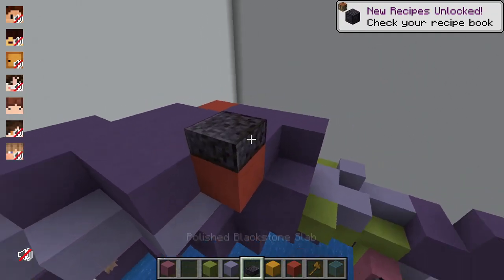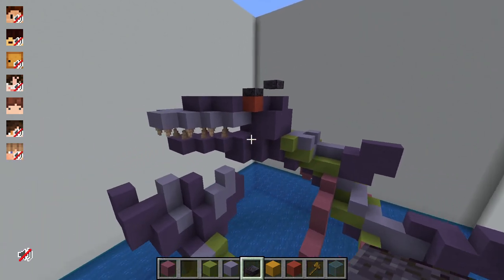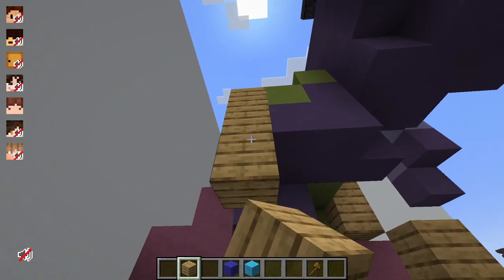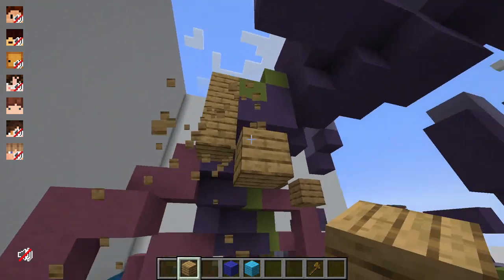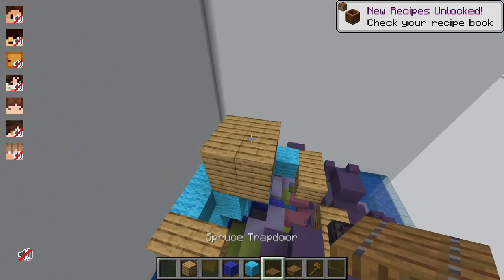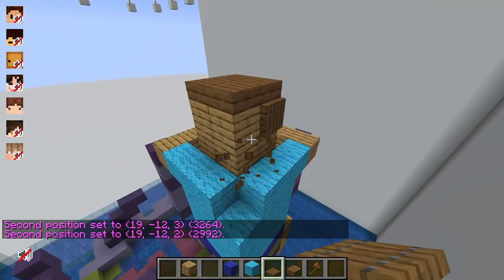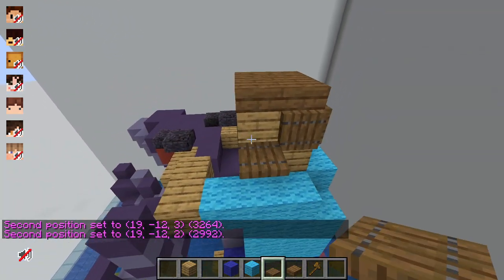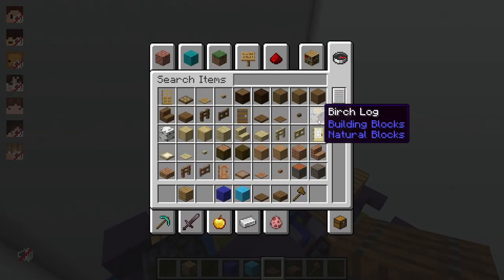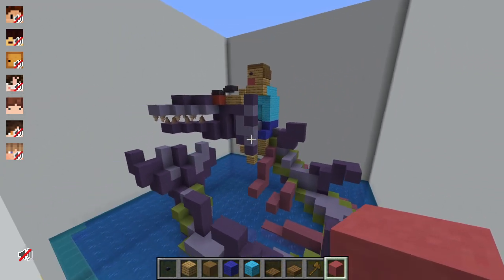I think a cool idea would be to add some slabs like this to make it look like he's angry. I can't forget that I have to add a man riding it. So what I'm going to do is build Steve on his neck, just sitting here. That's pretty good, Steve. I'm just going to add some hair with trapdoors, and he needs eyes and a mouth probably as well. That's what it looks like - he's screaming while he's riding the serpent.